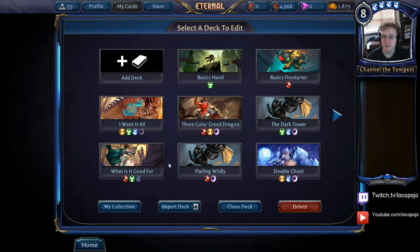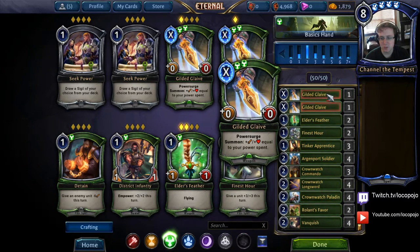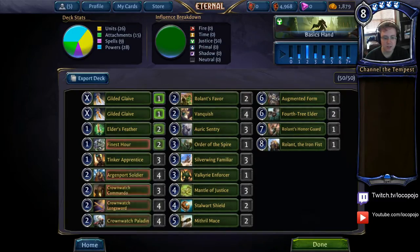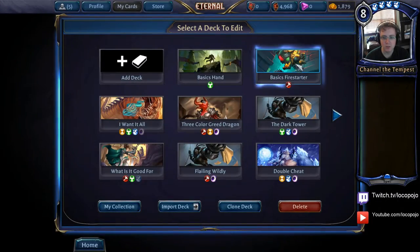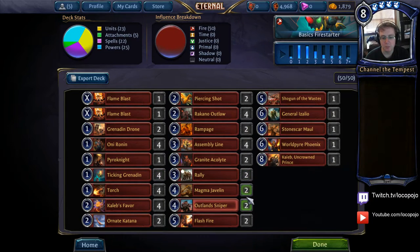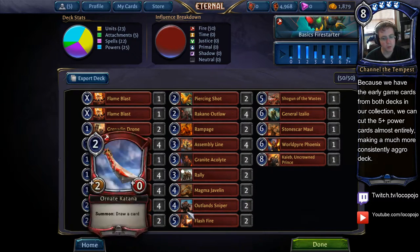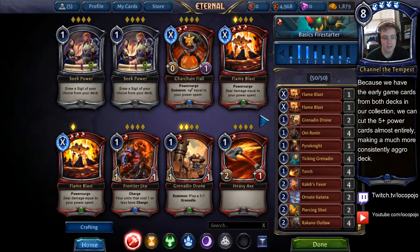Let's look at the deck building. We have two decks we've already built that we're putting together: the Basics Hand of Justice deck from Eternal Basics number two, and the Basics Fire deck from Eternal Basics number one. Both are very fast and aggressive, and we're going to keep that aggression — maybe make it even more aggressive — by picking better cards from the combined pool. We're building a Rakano Warcry deck.